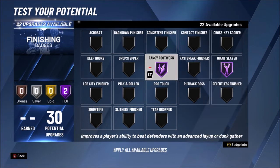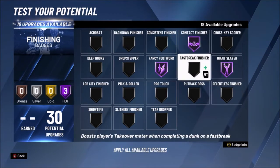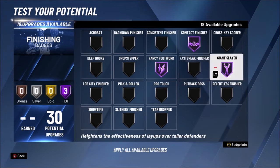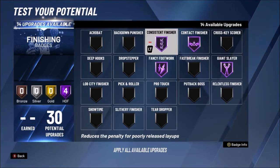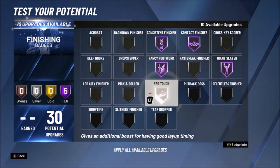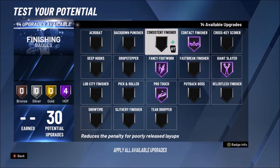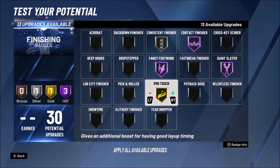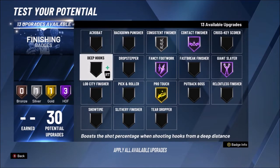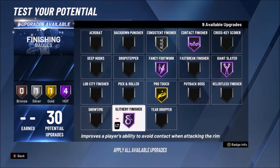Fancy Footwork at Hall of Fame is just that good of a badge. Next up is Contact Finisher — you definitely want that because it's the best badge to help you out, especially if you get contact against bigs. That's going to be a consistent finisher option. You can also have Pro Touch, which is definitely going to be a life changer. You can have one or the other, or both — Consistent Finisher or Pro Touch, it's up to you. Slithery Finisher on Hall of Fame is also an option.